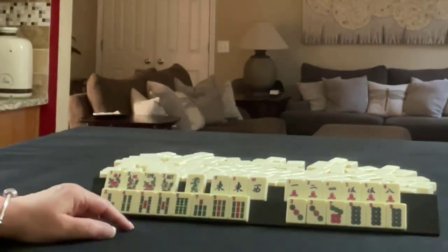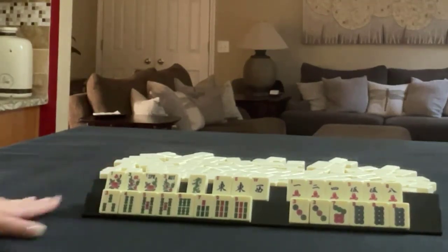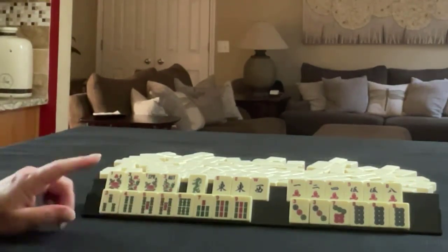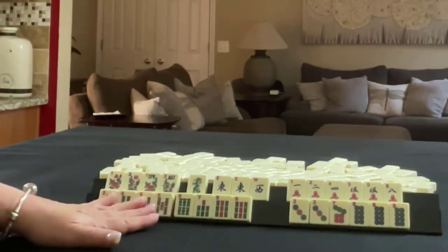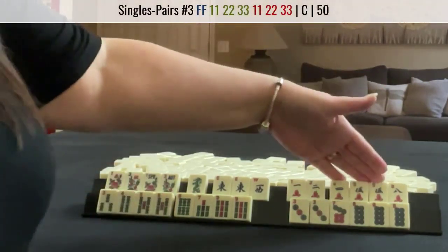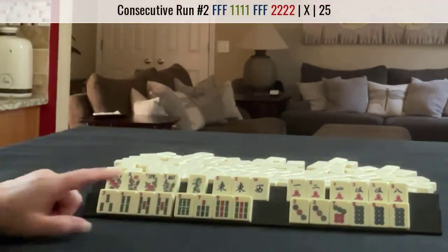If these were your tiles, what would you focus on and what would be your first discards? If these were my tiles, I think I would play maybe a 3, 4, 5 pair hand, and then 8, 9 mixed suit kongs with flowers.